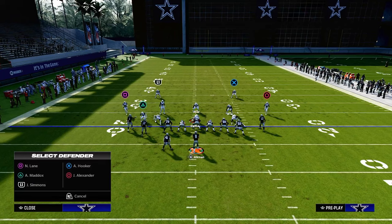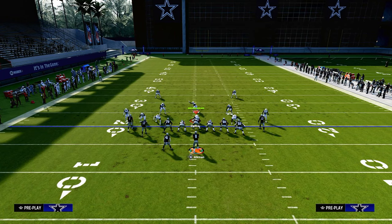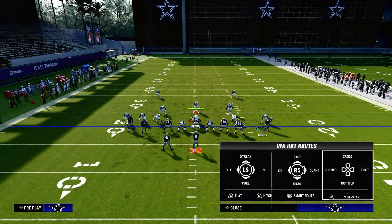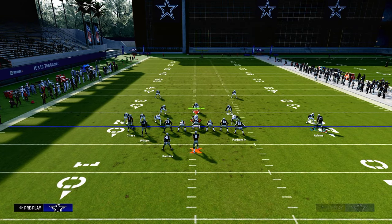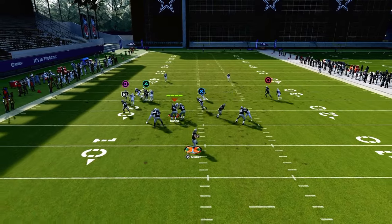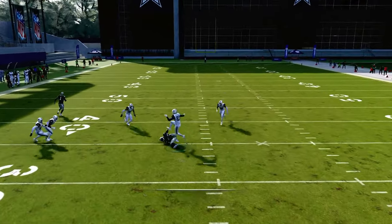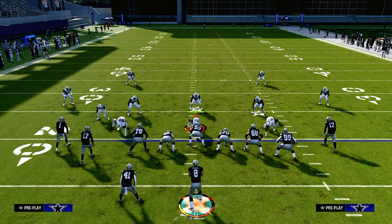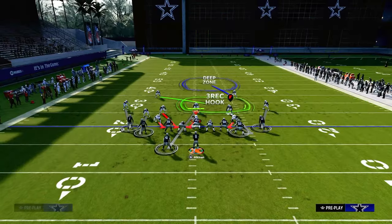If you are really worried about man coverage, one of my favorite things is to motion this guy out to the left side on that slot apprentice post. That motion out is going to give him pretty good spacing for this play, and you'll see when he cuts to the inside he'll be open. You can also put him on a smart-routed in route and we'll essentially get to the same result.